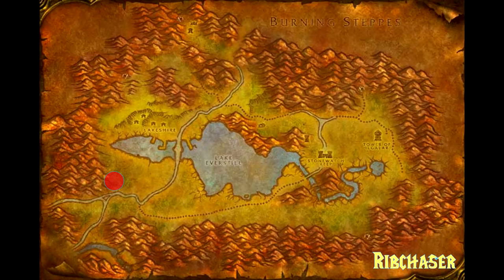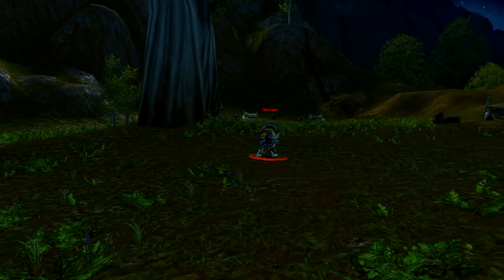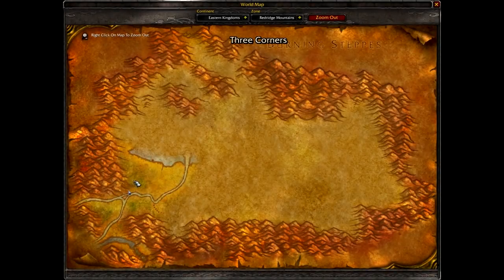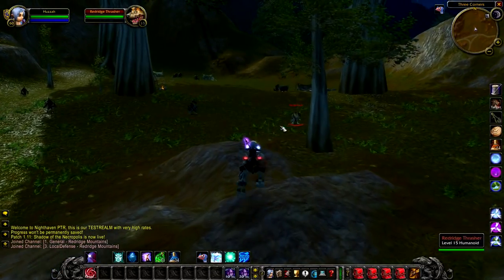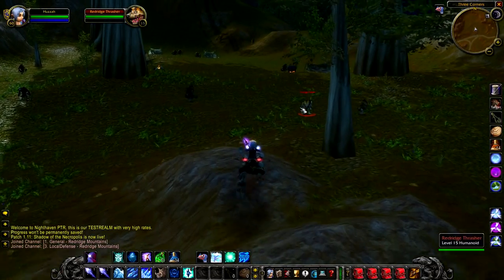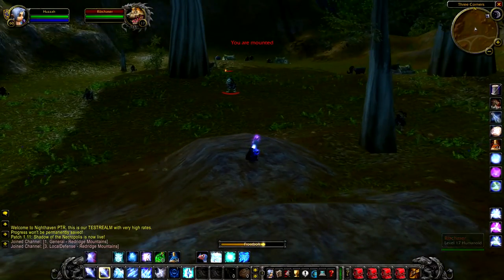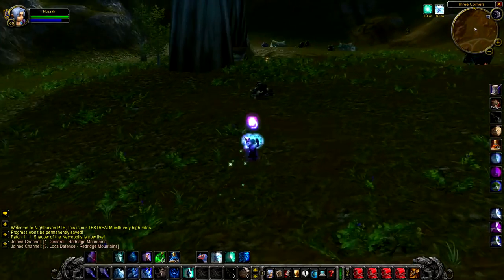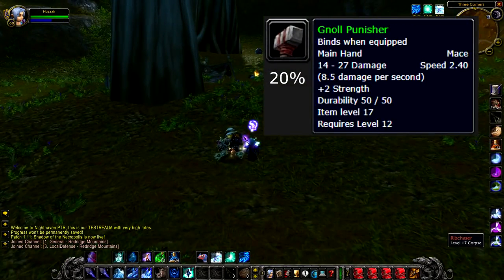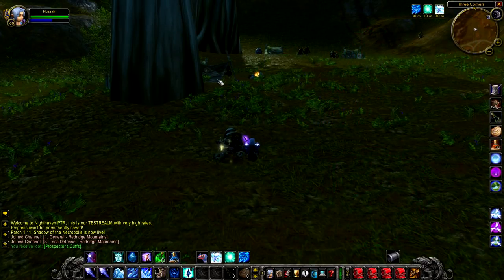Up first we have Rib Chaser, a level 17 gnoll that hangs around just north of the intersection at Three Corners. There's nothing really special about Rib Chaser — he doesn't hit particularly hard and he just patrols around with other gnolls. If you kill him, he has a 20% chance to drop the Gnoll Punisher, and if you don't get that you have a chance to get a green. Overall, pretty decent.